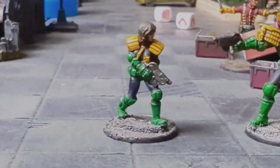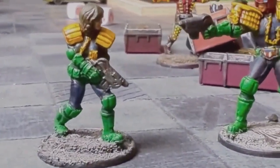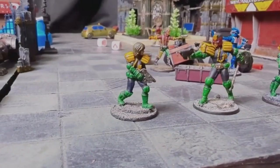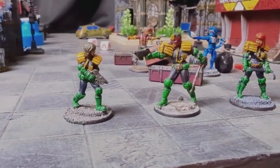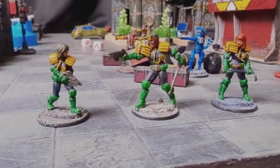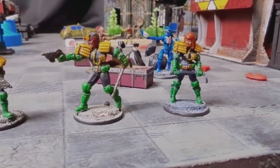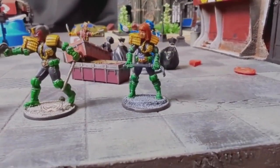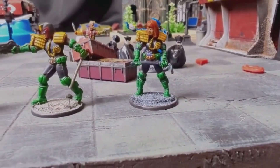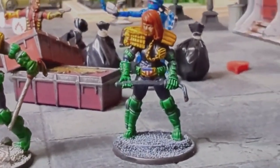The final rule is the brawler skill. This is very similar to gunfighter but for close combat. When you roll to dodge and get a 2000AD, you get to fight back. Similar to gun time in the shooting phase, if your opponent also has brawler and rolls a 2000AD, you can go back and forth beating each other up. That is it for this episode. Hope you enjoyed. Drop me a comment, drop me a like, and we'll have a battle report next week. As we progress through the battle report we'll start learning about vehicles and terrain.